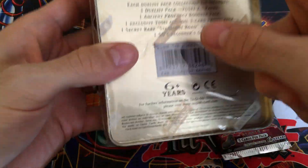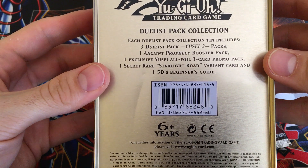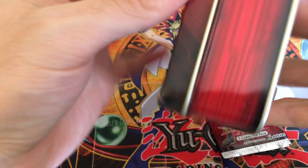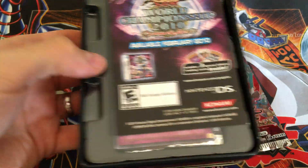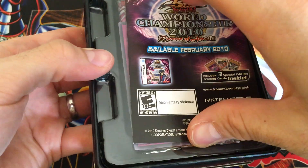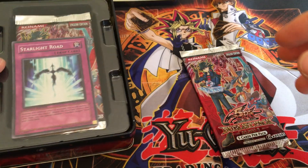Let's see this tin. Three Duelist Pack ZEXAL twos, one Ancient Prophecy, and then some promos. I think the Junk Synchron — the ultra one — is one of the promos, and then Starlight Road of course. There's like a beginner's guide. So maybe this is 2010, or... well it says 'available 2010' so maybe it is 2009 after all.